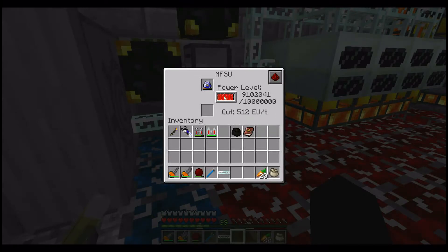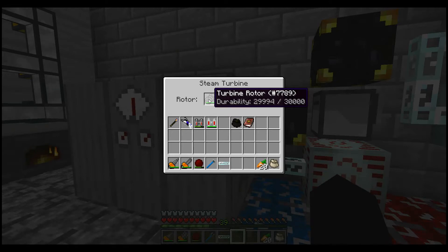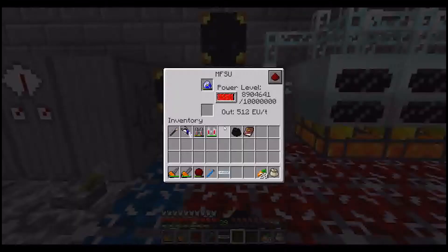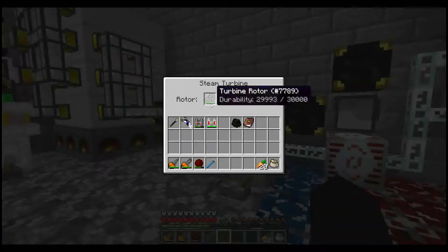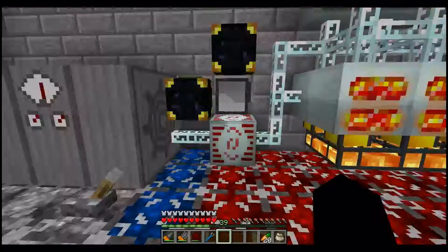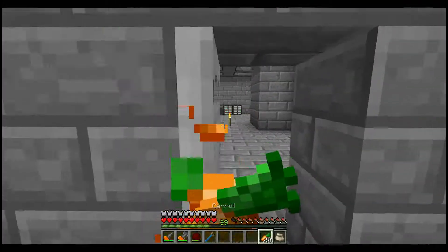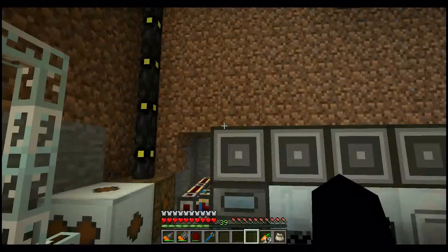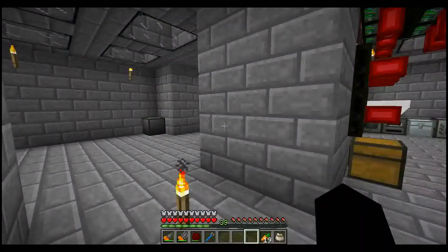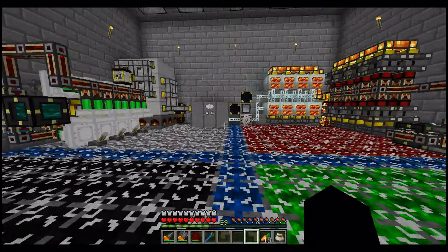Anyways, this is now producing power. The turbine rotor is going slower than my MFSU is using it, and the turbine rotor will last a really long time — it looks like it has 30,000 durability. But my steam turbine helps me produce more power. When I'm running my mass fabricator, the power drain is the same amount, but because I'm producing more it takes longer to drain that power.